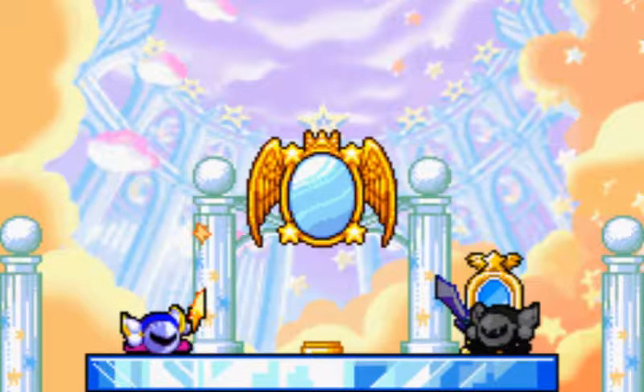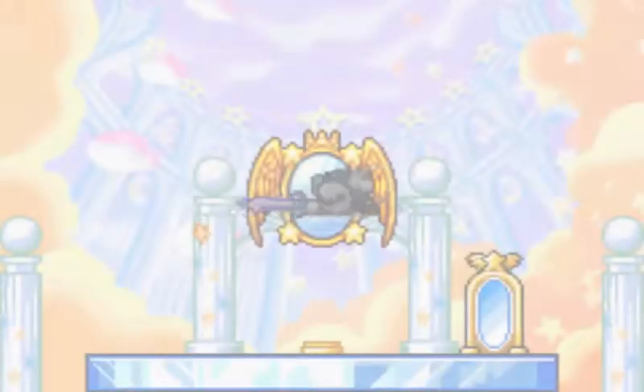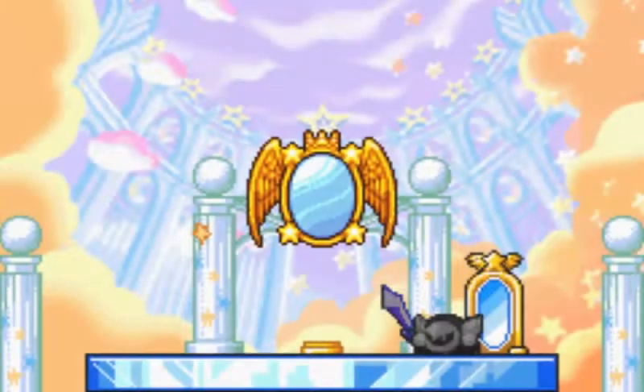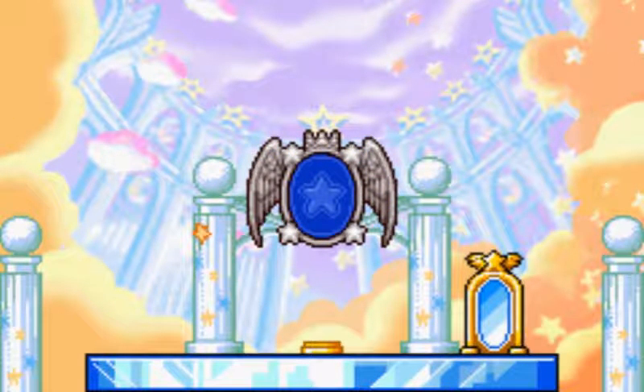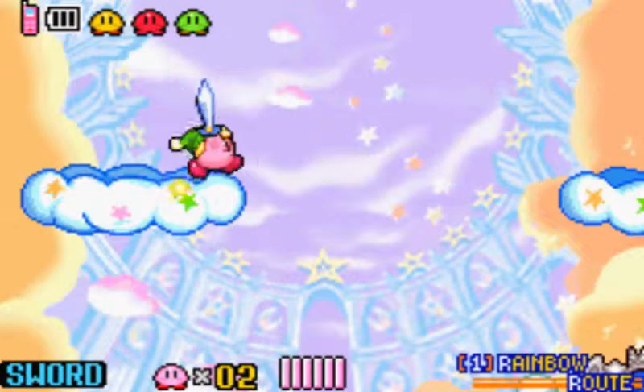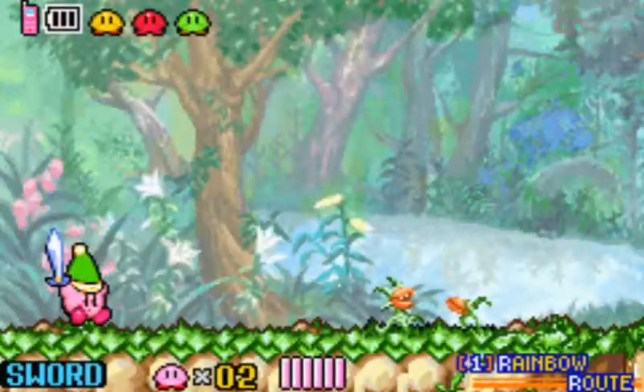Meta Knight and Meta Knight apparently. Meta Knight's in the mirror! And there go all the shards. And a Shadow Kirby. So yeah, here we are on Rainbow Route, the hub world. We only got one gate, so let's go in it.